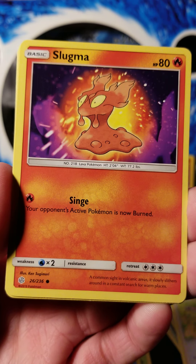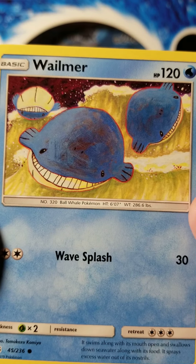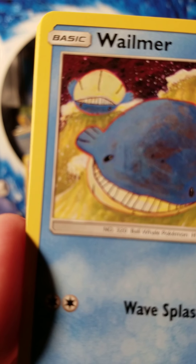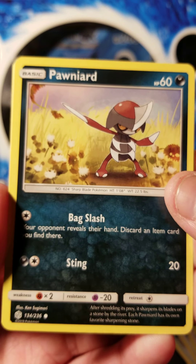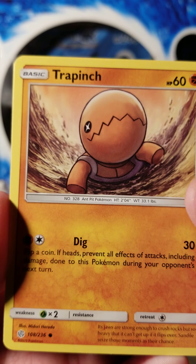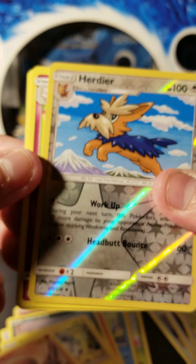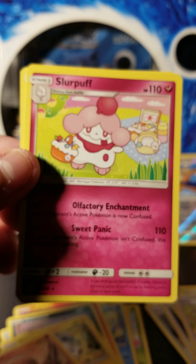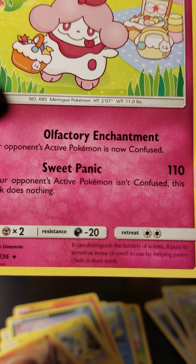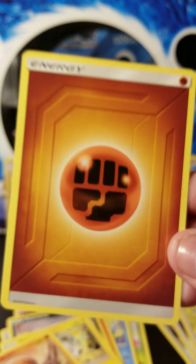Erica supporter trainer card, Slugma, Wailmer — a bunch of Wailmers there, that one's having a good time all upside down and stuff. Pawniard, Togedemaru, Trapinch. We've got a Herdier reverse and we've got a Slurpuff standard rare right there — that is quite the move, Olfactory Enchantment! And a fighting slash ground energy.